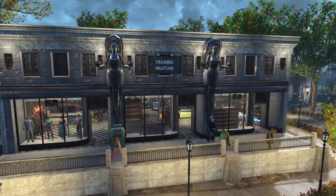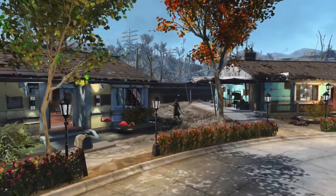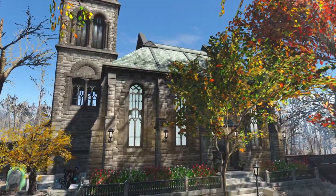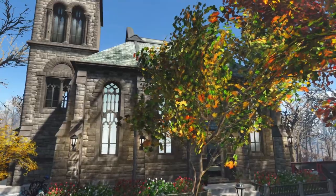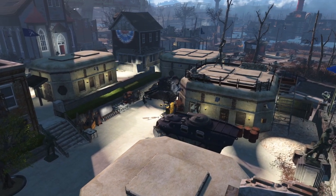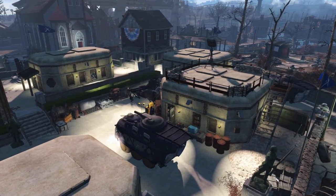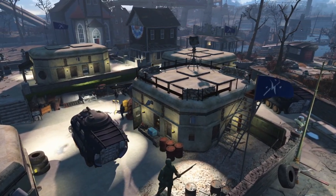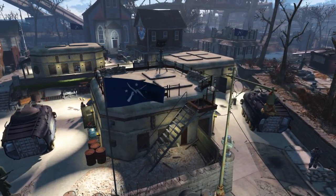Towns obviously need a store, residential houses, and then why not get creative — a church as well. Another idea for a theme could be a military base, like my Jamaica Plains settlement. Here we can clearly see that the settlement is built for a military purpose. This adds real atmosphere and immersion to your settlements and keeps the build evolving as you go along.